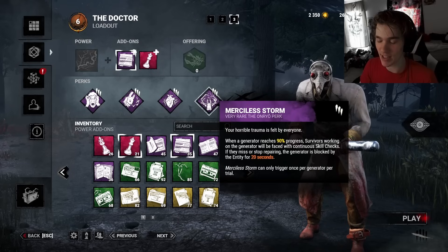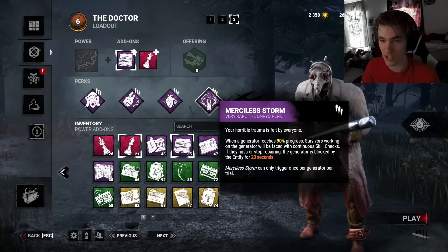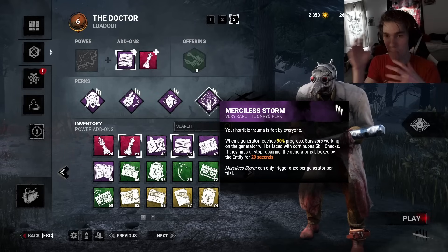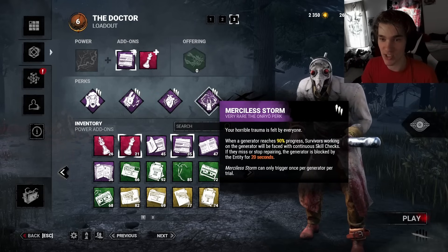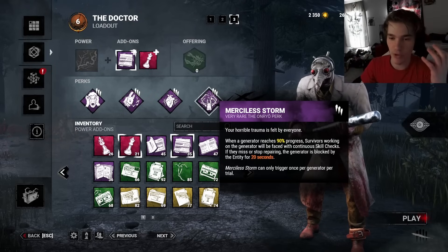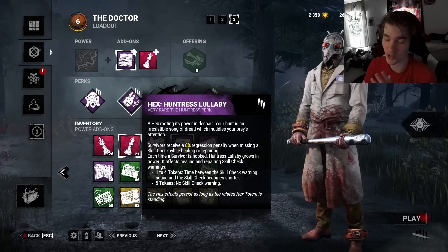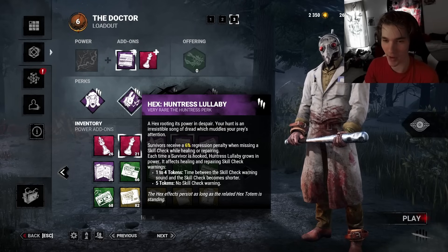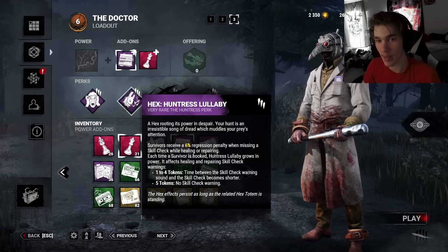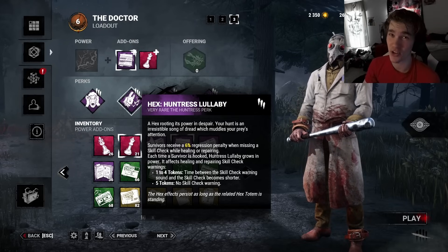Merciless Storm is almost impossible to deal with against an impossible skill check doctor. When the gen gets to 90%, survivors are faced with a million skill checks, and since it's Doctor, the skill checks are going to be all over the place - up here, down here, reversed. It's literally impossible to get it done, and even more impossible because of Hex Huntress Lullaby. They get a 6% skill check penalty when they miss, and skill checks become harder every single hook up to five hooks - at five hooks they're silent.